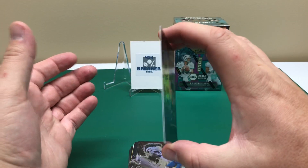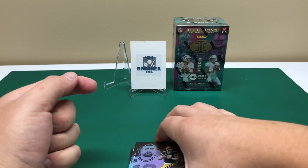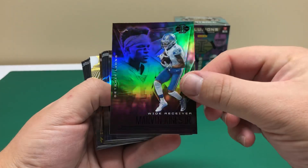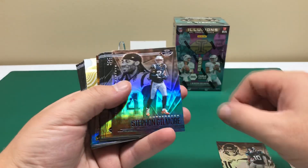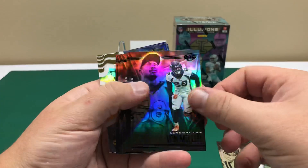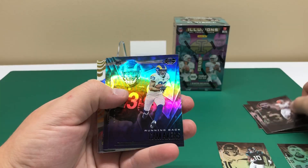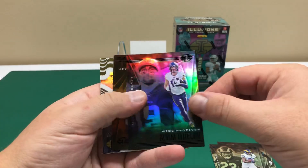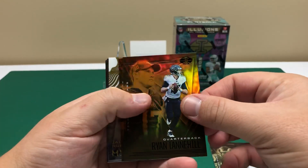These are the standard 35-point cards, so the hobby boxes are 55-point cards but these are 35-point. Rogers, Marvin Jones, Laviska Shenault rookie, Stephon Gilmore, Von Miller, Odell Beckham Jr., Cam Akers rookie, Adam Thielen, Ryan Tannehill.